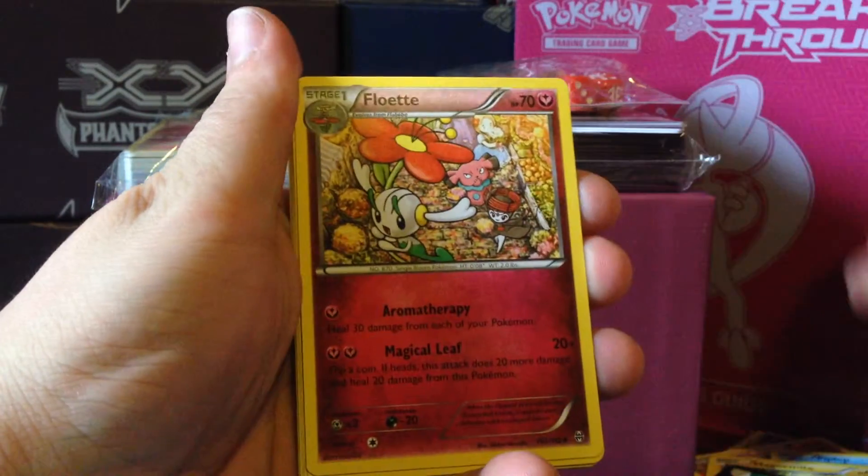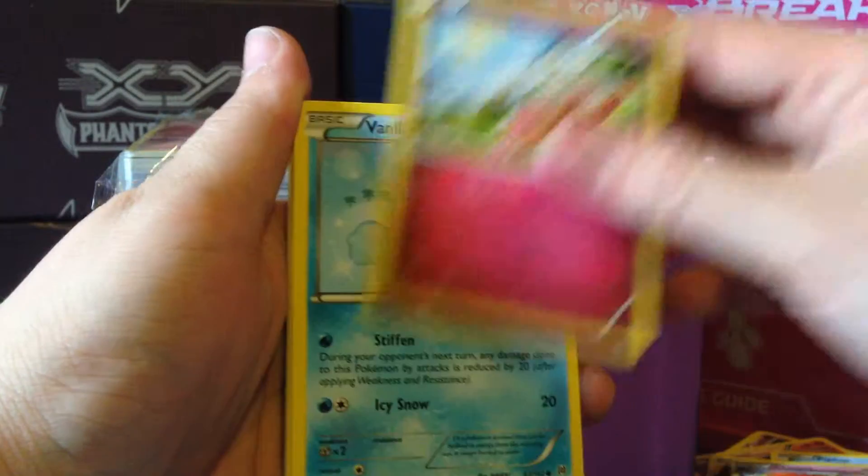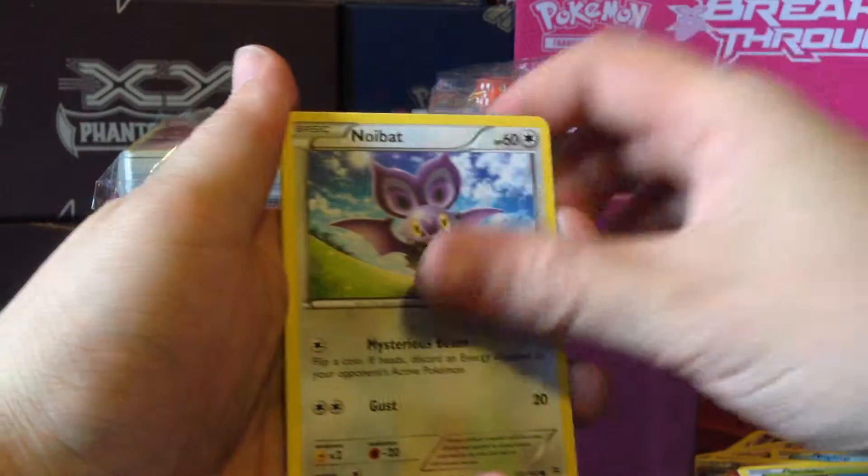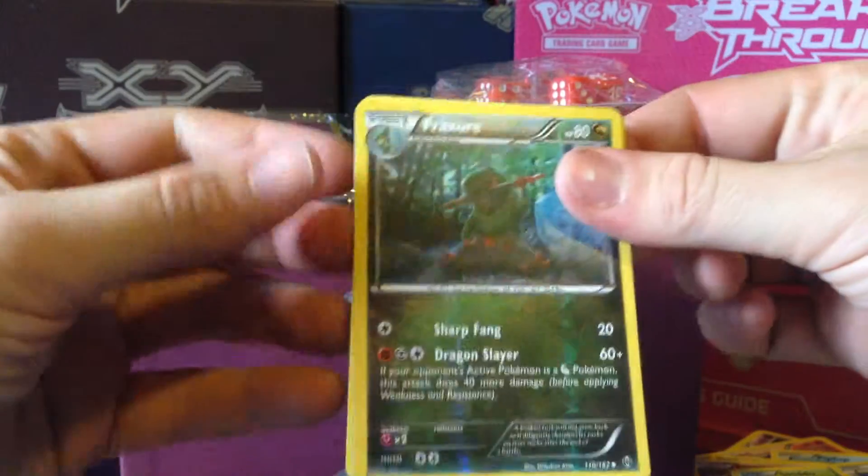Pack four. We have: Float Stone, Houndoom Spirit Link, Floette, Flabébé, Vanillite, Zorua, Skiddo, Noibat, a Fracture Reverse, and a Noctowl Rare.